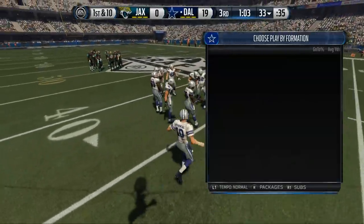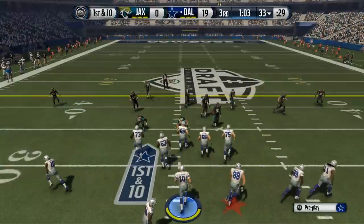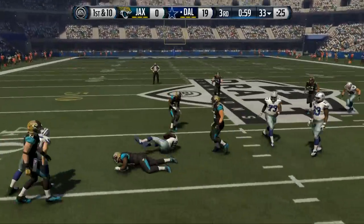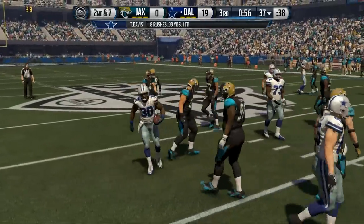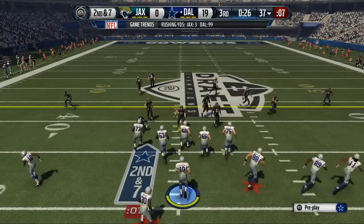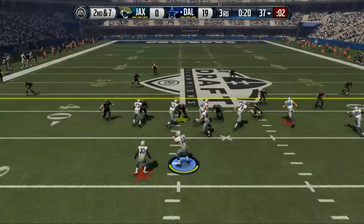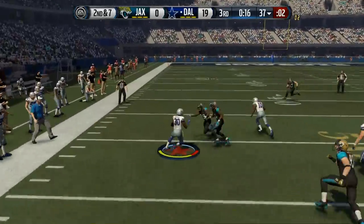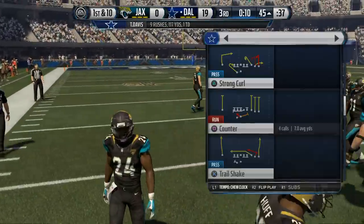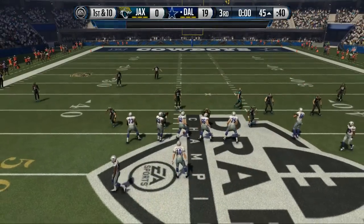We've put ourselves in a nice situation with a three-possession lead. We're going to ground and pound — if we go three and out, it's okay. We just want to take that clock off with the shoe clock mechanic. We're going to get out of here with a win. If he gives us the inside stuff with this counter and running game, we'll take that. There's Davis with a stiff arm — I'm starting to go with stiff arms this year, I haven't found too much success with trucking yet.